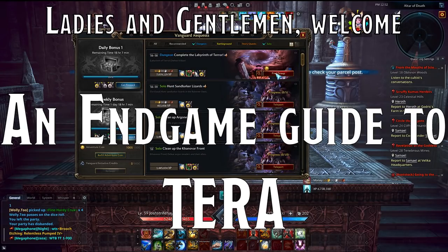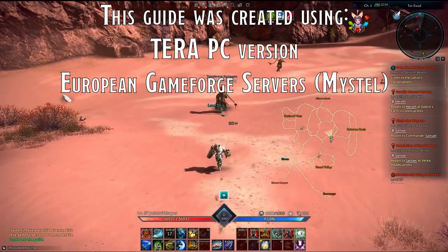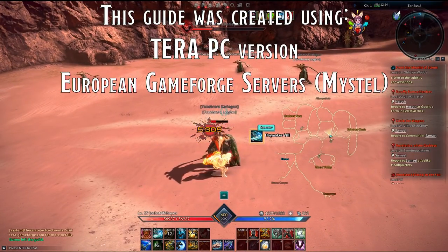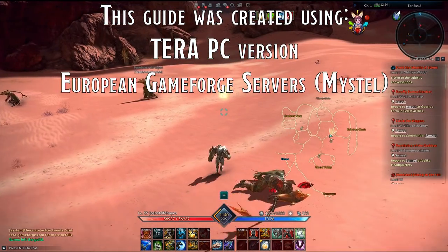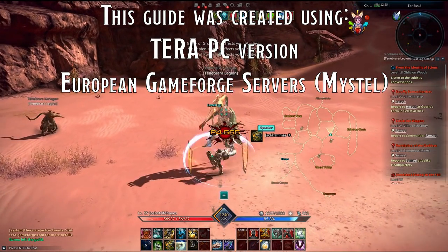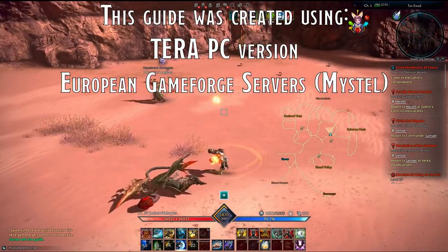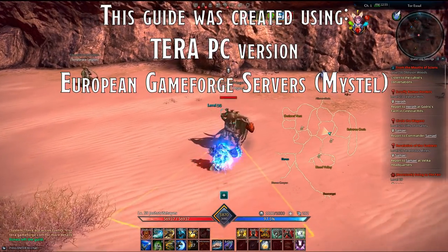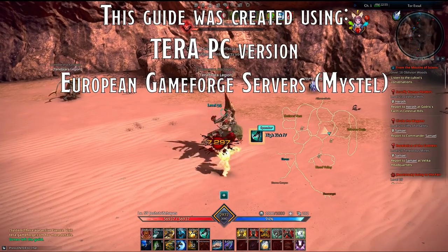And some hints and tips that will make your journey easier. A few notes before we begin: I'm playing on the PC version, which is several months ahead of the console game. If you're a console player, you should still watch, but be aware you may see mechanics or items not yet available on the console version. I'm also playing on the European Gameforge servers. If you're a North American player, you may notice some numbers aren't exactly the same — shops may have different prices — but the vast majority of this guide will apply for all players on all versions.